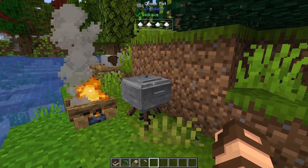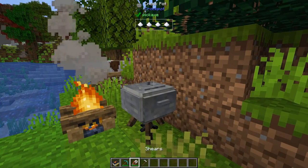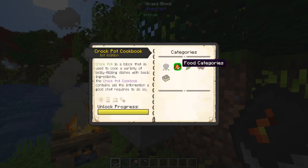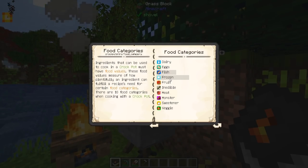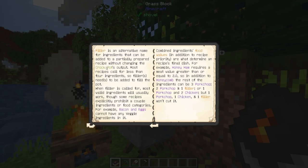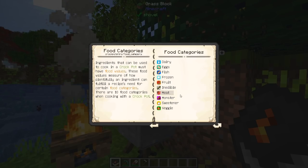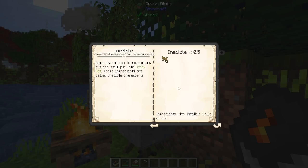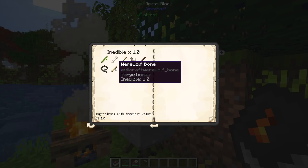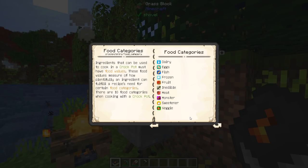What is the point of making syrup? Well, if you look in your little book here, it tells you all sorts of stuff. There are food categories: dairy, eggs, fish, frozen, fruit, inedible, meat, monster, sweetener, and veggie. There are also fillers, which are listed under the inedible versions — cave roots are edible but not considered a meal item. Things like a stick, a bone, bamboo, even a werewolf bone from Evilcraft — there's all sorts of mod content already mixed in here.